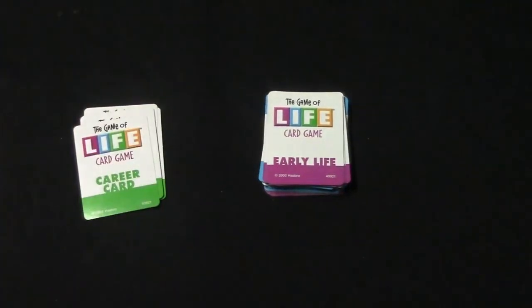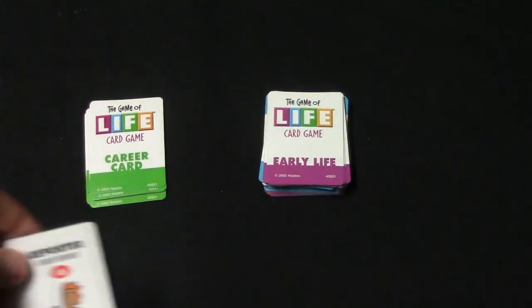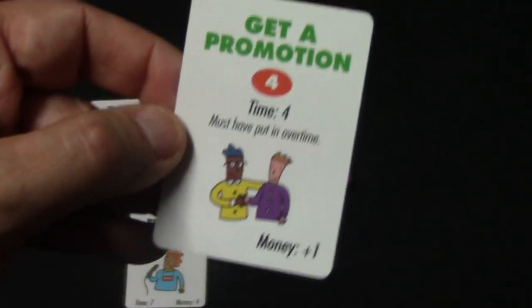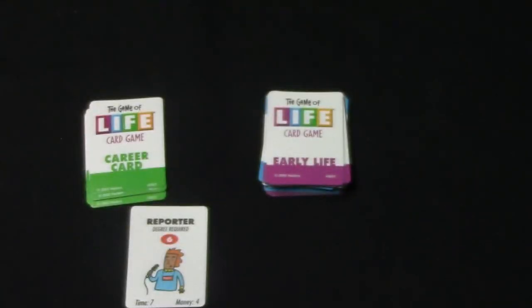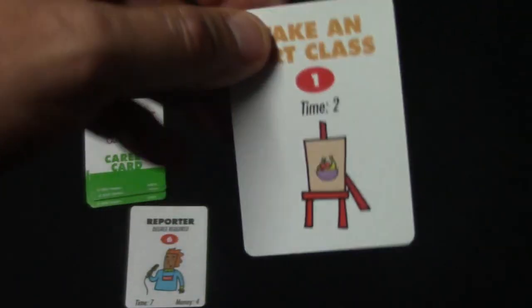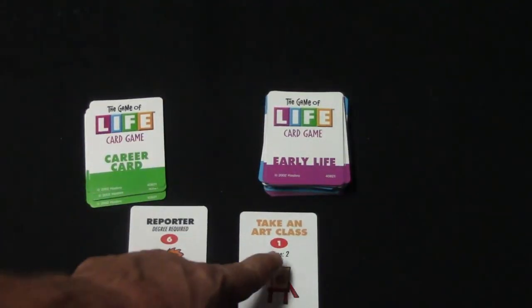Let's show how it works. I draw two career cards — I get a Reporter and a Police Officer. I decide to be the Reporter. As the Reporter I have seven time or four money to spend per turn. I look at my cards — there's 'Get a Promotion' but it requires an overtime card, so I can't play it yet. If I do play it later, it will add one money to my career permanently. So instead I play 'Take an Art Class' which costs two time, and I lay it in front of me.